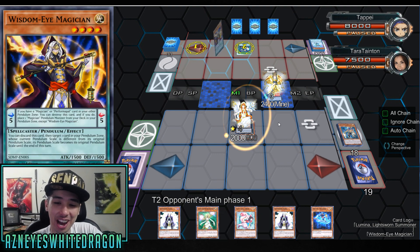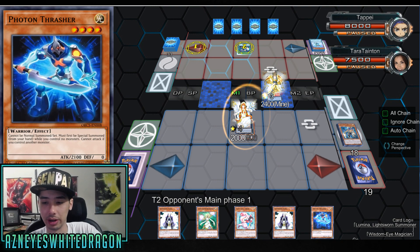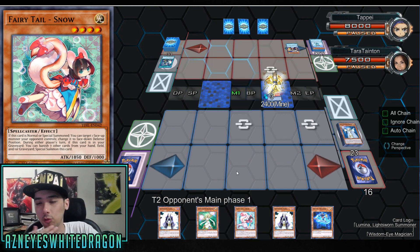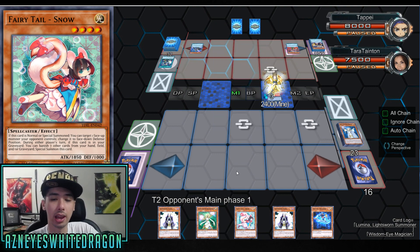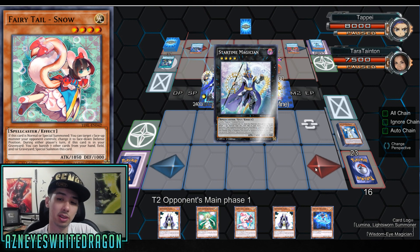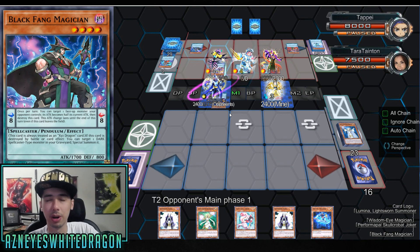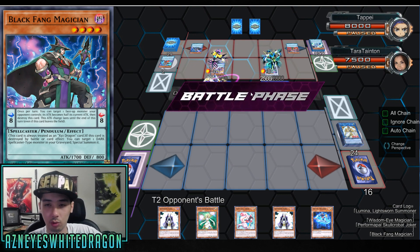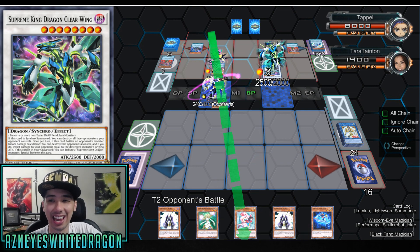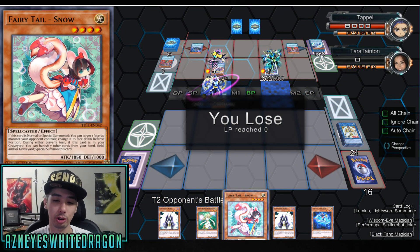Welcome to Yu-Gi-Oh these days, right? If you don't OTK turn 1, you lose. A smarter play would have actually been to summon Fairy Tail Snow because I had lots of stuff to go over. I'm just gonna let the guy summon a bunch of cards. The smartest thing actually would have been to use Fairy Tail Snow as material so it would be in the graveyard — therefore when it's summoned immediately I'd be able to bounce something back or put it face down. And then he ends up making Supreme King Dragon Clearwing. Yeah, at this point he OTK'd me.